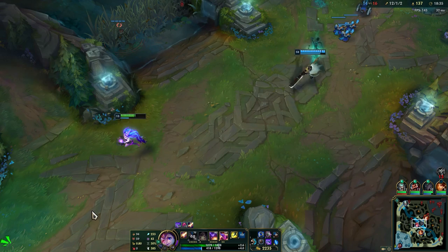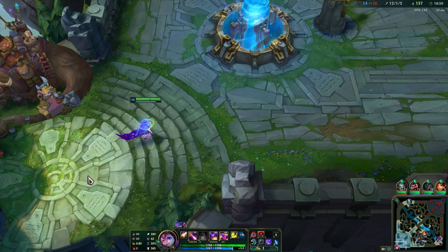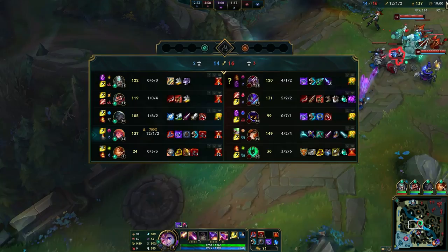I'm just gonna sell the Torrent Stone here so I can get this item. Now this is a huge power spike - probably the biggest power spike you will have. Now I'm also super fed of course, though this is not going to happen in the majority of games. But now we are really in a position where we can carry.